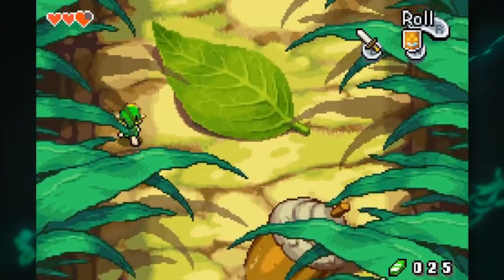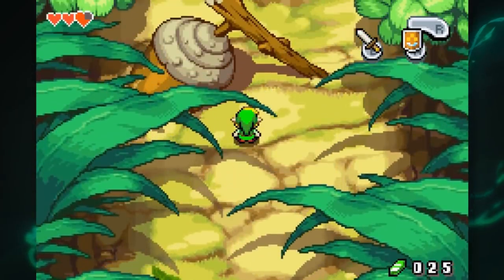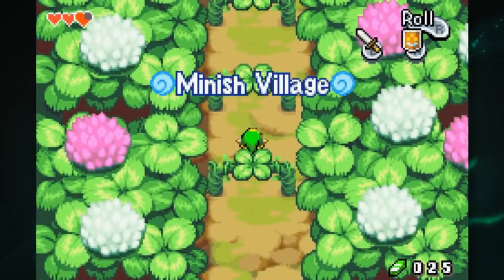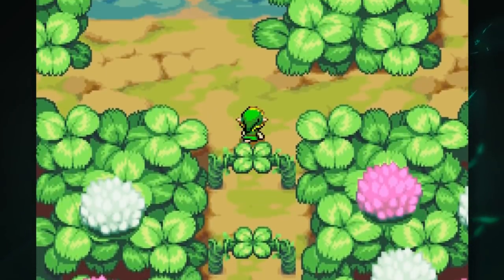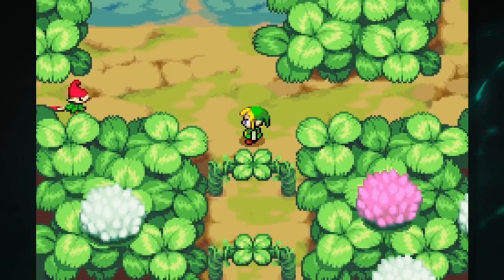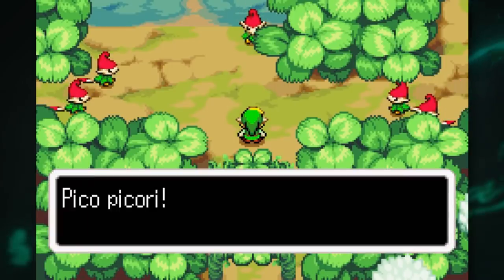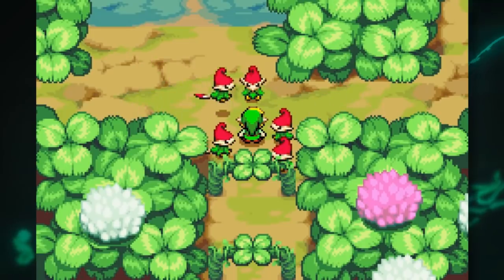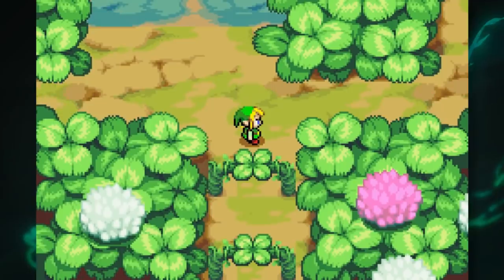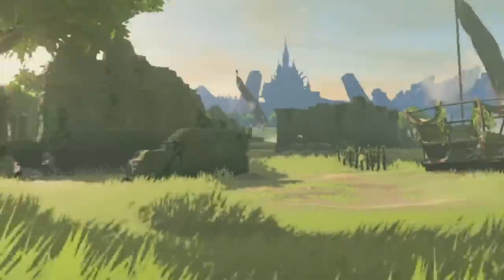The Minish Cap is my absolute favourite 2D game in the series. Its central mechanic is Link's ability to shrink to the size of the Minish, a race of tiny mouse-like people who live in secret in Hyrule. The Minish are responsible for hiding rupees in grass and pots, as well as creating kinstones — they thrive off making Hylians happy. Also known as the Picori, they featured extensively in the Minish Cap and could be found all over Hyrule, inside holes in walls, tree stumps, or roofs. But we haven't seen them since.